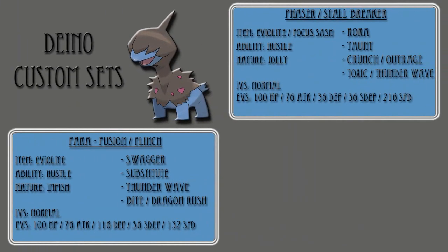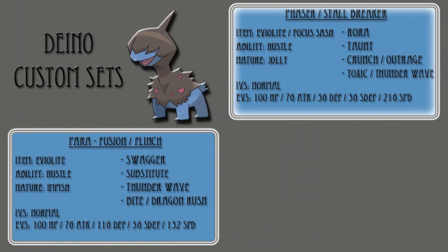Looking at the custom sets I made, the first set is a Phaser/Stallbreaker with item EVO Light or Focus Sash, ability Hustle, a Jolly nature, with normal IVs, EVs of 100 HP, 76 attack, 36 defense, 36 special defense, and 216 speed, with the moveset of Roar, Taunt, Crunch or Outrage, and Toxic or Thunderwave.